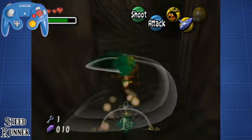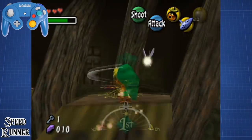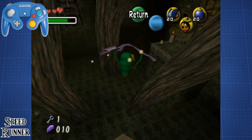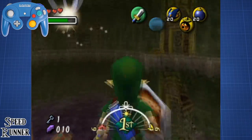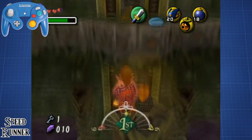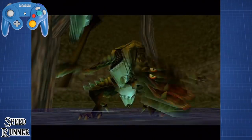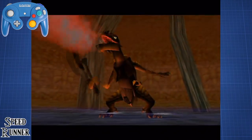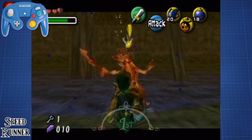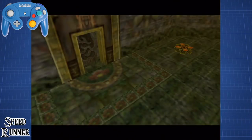We start by jumping off the platform right at the start and head towards the third platform, on which we perform a backflip to get on top. Here we use the Deku Flower to get to the main room of the temple. Once there, we perform a Bomb Hover and a Mega Flip to land on top of the torch and can easily make our way to the Bow Room. Here we face the Denalfos — and unlucky for him, jump slashes deal twice the damage that normal strikes do. So after two well-timed jump slashes, the Denalfos goes down, we get our precious Bow, and pretty much skip out of the temple already.